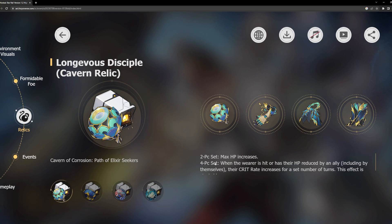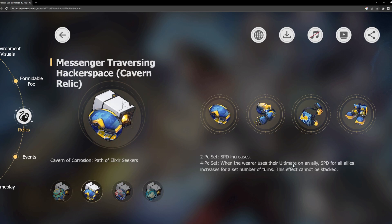Overall, the signature relic set is really good on Blade, the speed two-piece is great for supports, and the planar ornaments offer strong options for both DPS and supports. I'm really excited to grind for these and to use all the energy I've been saving. When version 1.2 drops, make sure to come by the stream — we're going to do a big summon session and a big energy spend on these relics and pulling for Blade. Thank you so much for watching and see you on the next one!